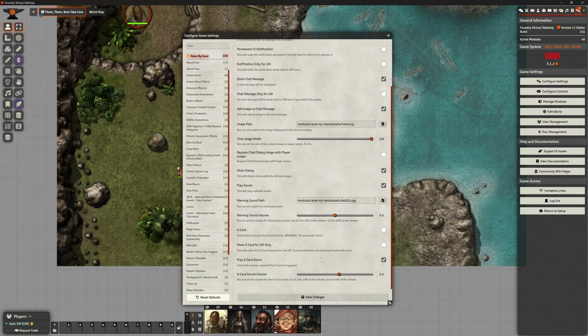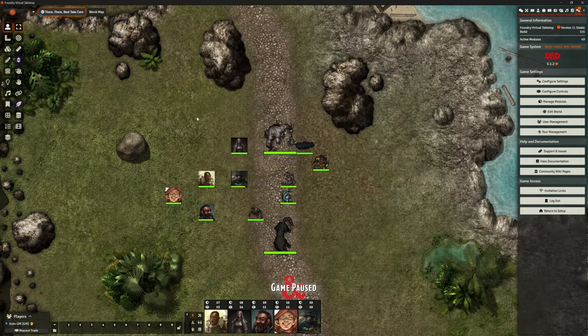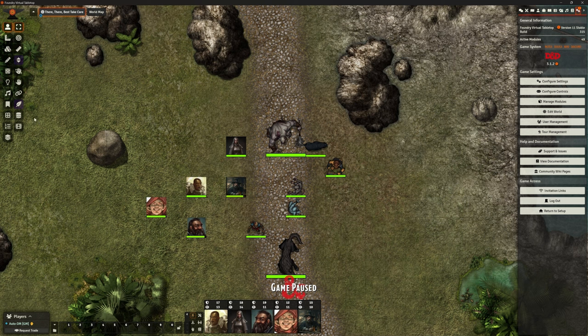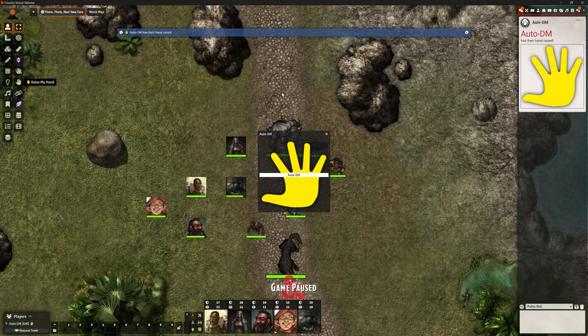And then there's this thing called X card, which I'm not going to look at right now. So what this actually does for all players and the GM — on the left-hand side I've just got this little hand icon. If I hover over it, it says 'raise my hand.' Let's just bring up the chat here. If I click that — there we go, we get that little ding. We get this image in the middle of the screen saying auto DM has put their hand up, and we've got one in the chat.